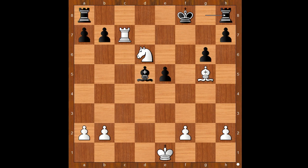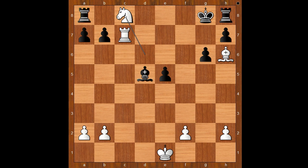So we have Rook to h8, making the g8 square available for the king. Bishop to h6, check. King to g8. Rook to g7, check. King to f8. Rook to c7. Rook to g7, discovered check. King to g8. Knight to c8. Bishop to c6. Rook to g7, check. King to f8. Rook takes on b7, discovered check.